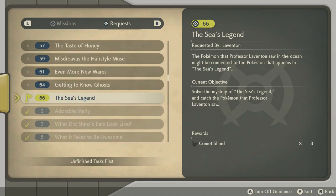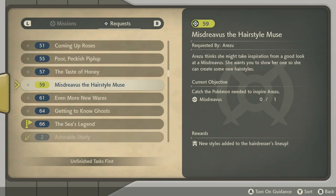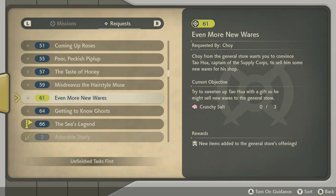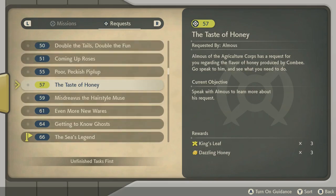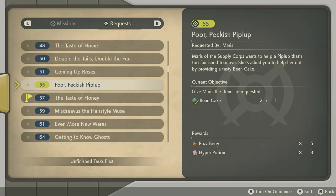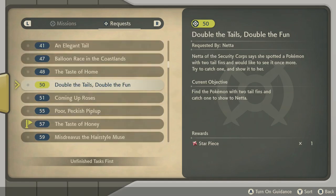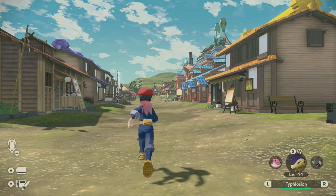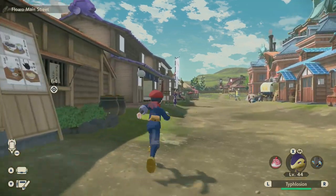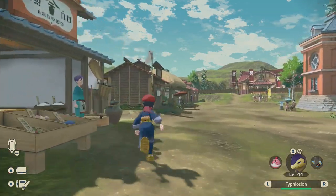Looking at the quest list: show Warden the complete Pokédex entry of Gastly — I haven't done that. Try to sweeten up Tao Hua with a gift — I don't have that. No Mischievous, Taste of Honey. Oh, bean cakes as well. Let's do this one. There are some quests that are easier to do and don't require actually catching Pokémon, which is fine.